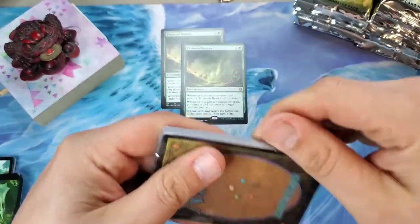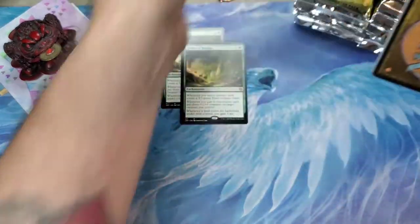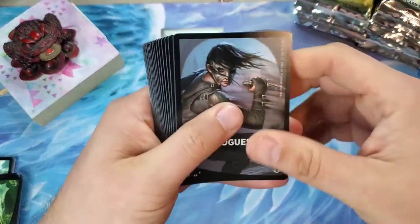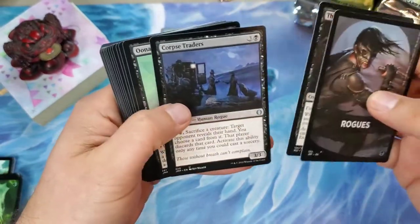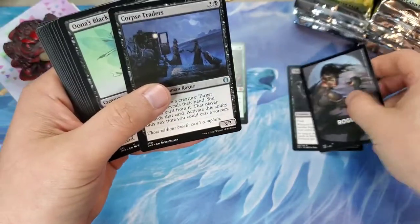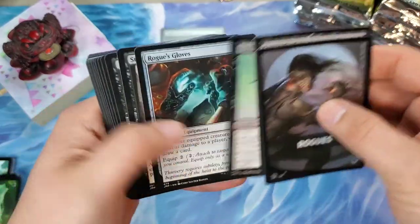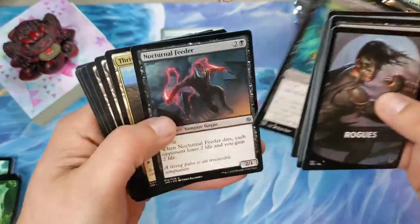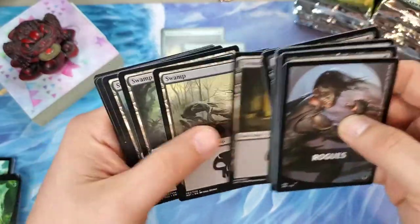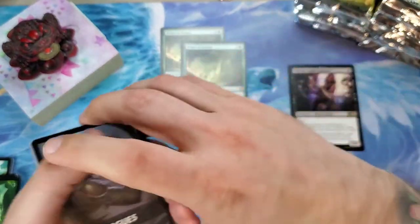Rogues — now we're moving on! That would have been really weird if it was another Plus One. We got the Thieves Guild Enforcer there. We'll put our rares here too. I love Una's Black Guard, that's such a great card. And the Nightshade Stinger. So two mythics in two packs puts the same mythic.